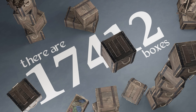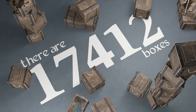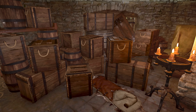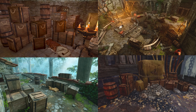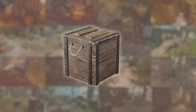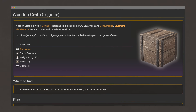There are 17,412 boxes in Baldur's Gate 3. That's a lot. One of the things that stood out to me when I first played the game was just how many boxes there are. You see them stacked in basements, scattered across cities, battlefields, camps — basically everywhere. The humble wooden crate appears in almost every location in the game, and that's according to the wiki.